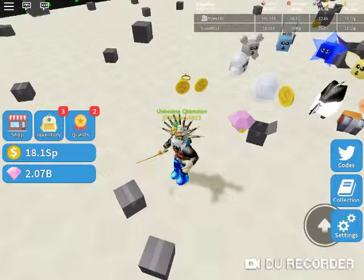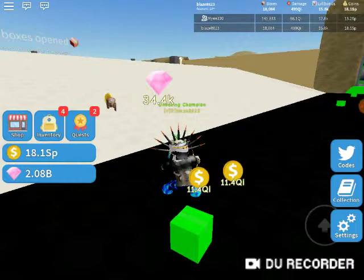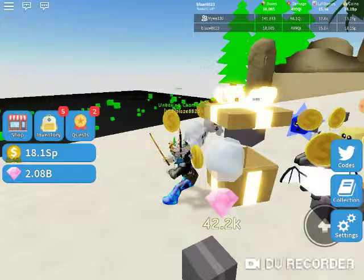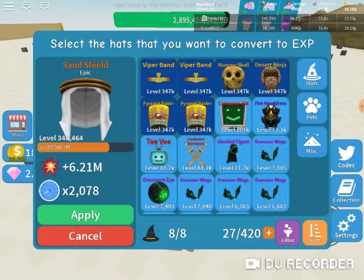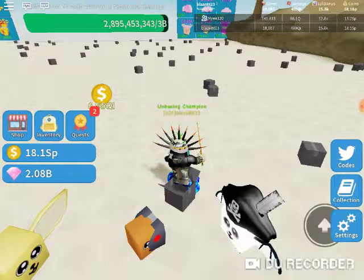Remember how this place was like a four times zone? Now it's 400 times, because the first enchantment zone got multiplied by 10 and the second one got multiplied by 100. I did get this godly, but take this one for example — enchant goes up to that, still not to 500 qi damage.